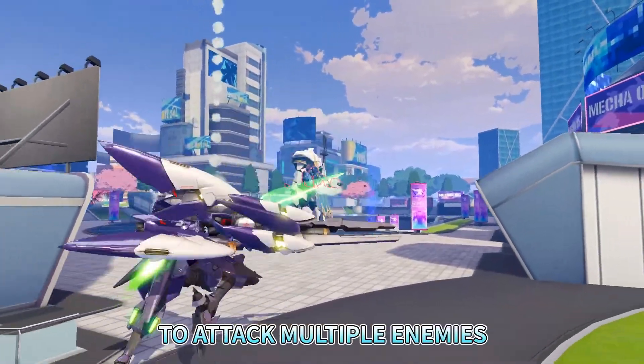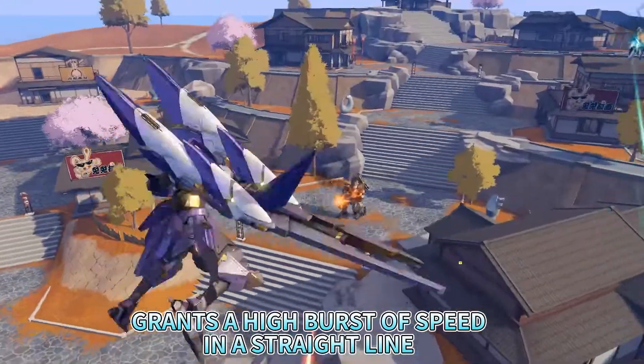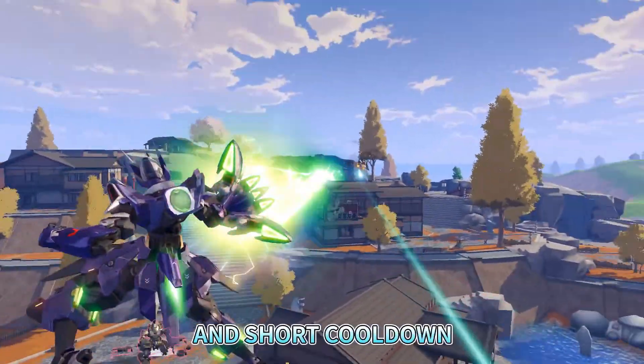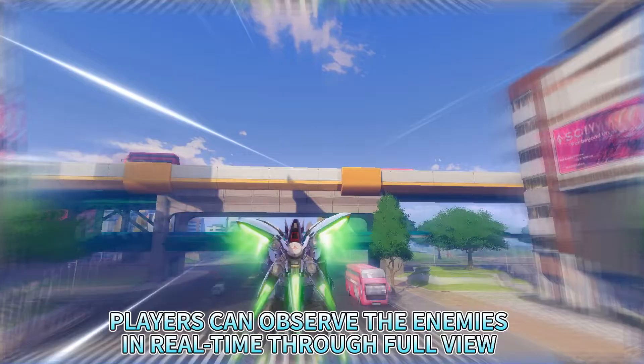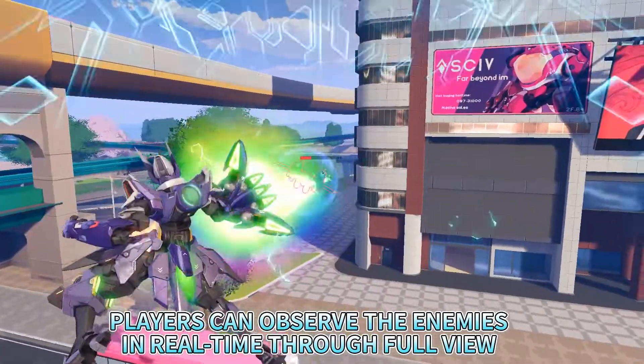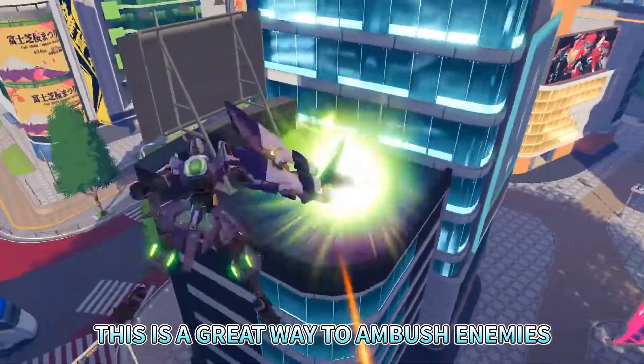The tactical skill, Super Thruster, grants a high burst of speed in a straight line. Its independent energy system and short cooldown allow for more flexibility. While advancing, players can observe the enemies in real time through full view, and can cancel the advancing by shooting. This is a great way to ambush enemies.